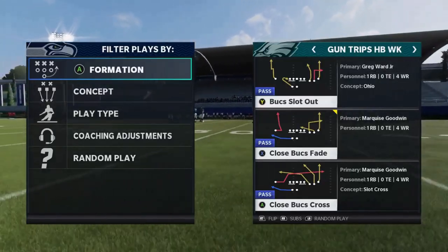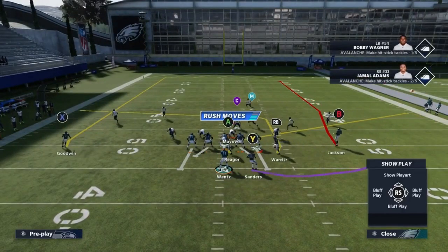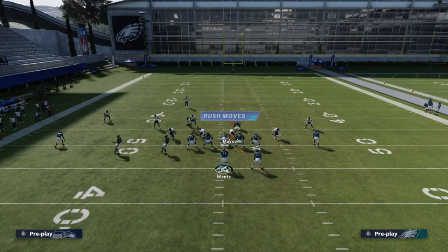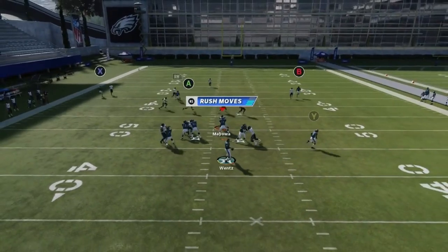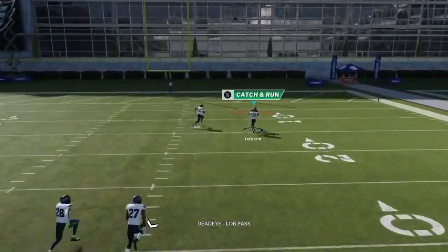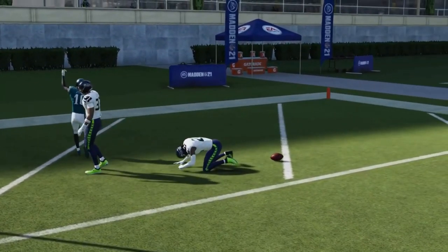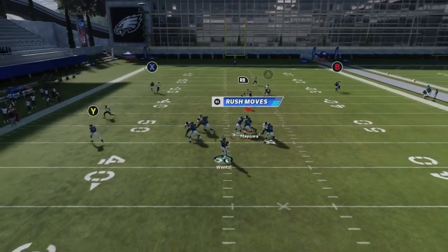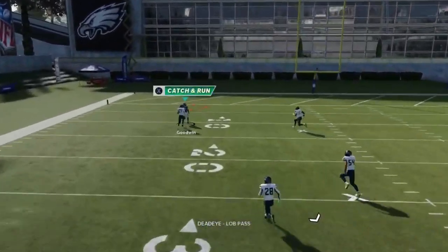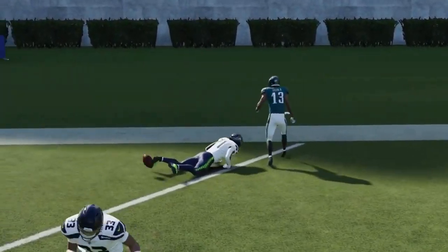Next up we got the Close Bucks Fade — another cover one man beater. What the slot receiver runs is an absolutely disgusting man beater — he just runs right past them. Both receivers did it. He just runs right past them and there are not a lot of routes in this game that actually do that, so this is incredibly broken.